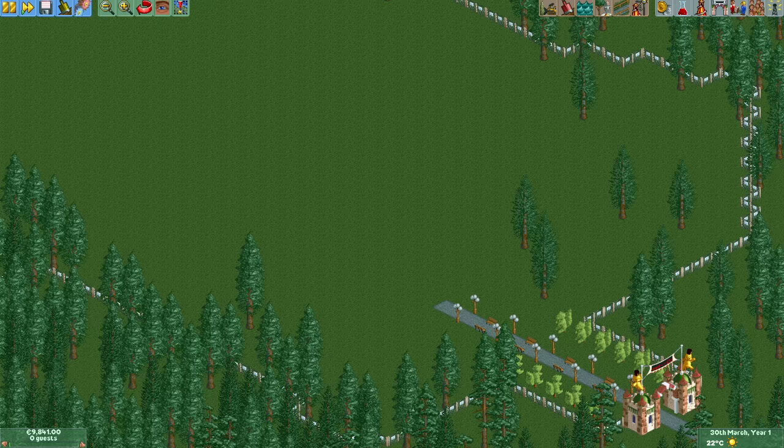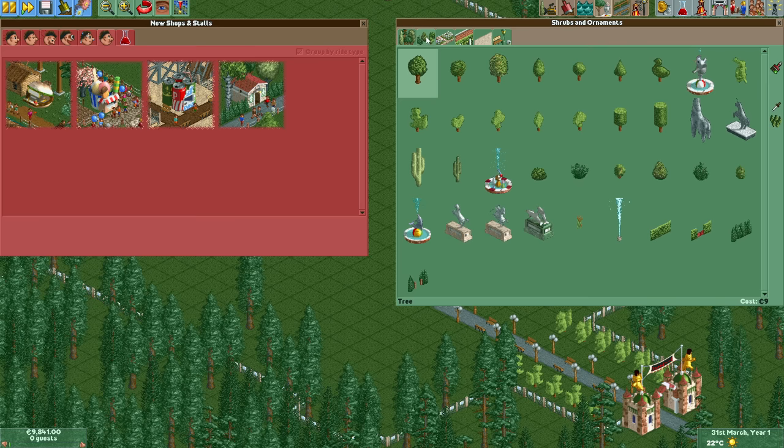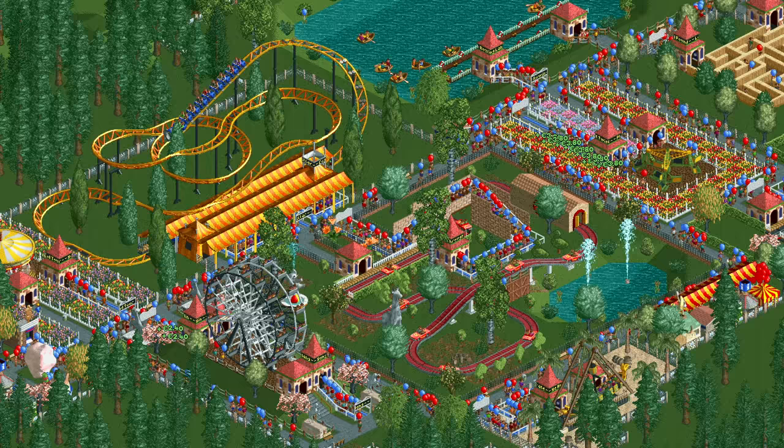Not only is the goal very basic but so are the ride and scenery selections. You start off with only very basic ride types and you can't even unlock any scenery themes other than the basic six that you have in every scenario. You can still build some very neat parks with just those options though.